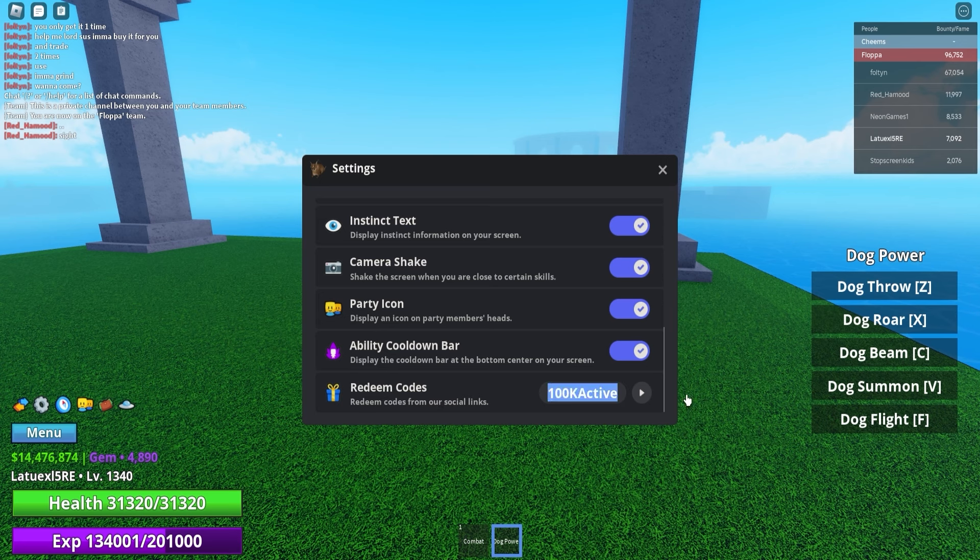Next up we got '100k active' — make sure to use that code. Make sure to pause the video if I go too fast. Next up we got '70k active' — this will give you 750,000 cash and 750 gems. Then we got '40k active' — use this code and it will give you 1,000 gems. That is insane how many gems you can get for free. Next up we got '20k active' for 850,000 cash and 850 gems. Then '10k active' will give you a bunch of cash and gems as well.